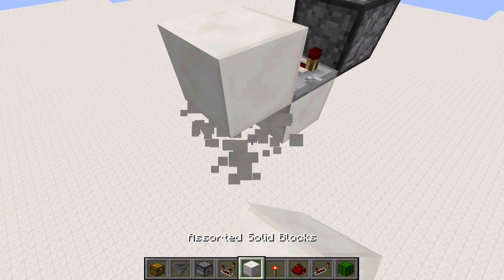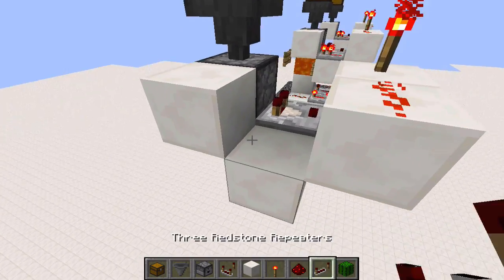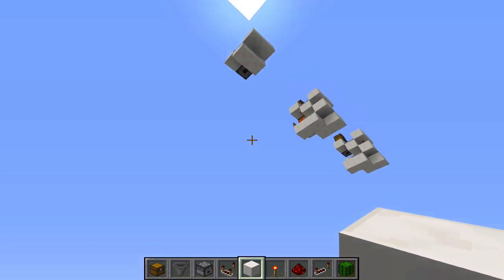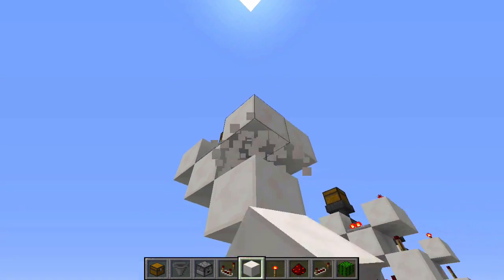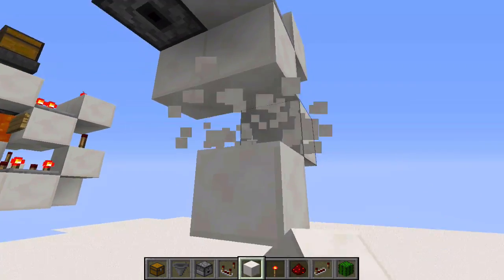Put a block right here with a torch on top, and another block with redstone dust on top next to it. Place blocks here and here, and put a redstone repeater facing this direction right here. Then build down to the ground, place blocks right here and here, break this block, and put a redstone torch on top.